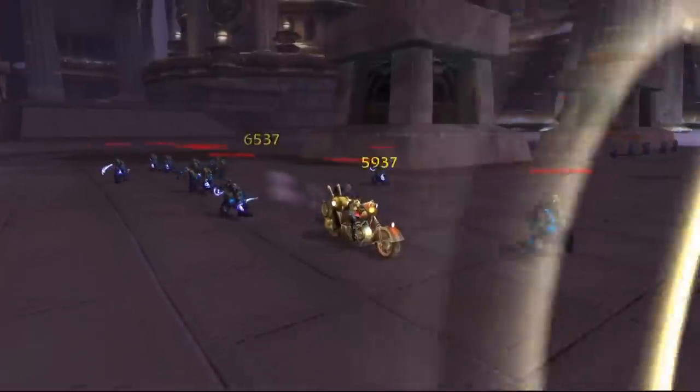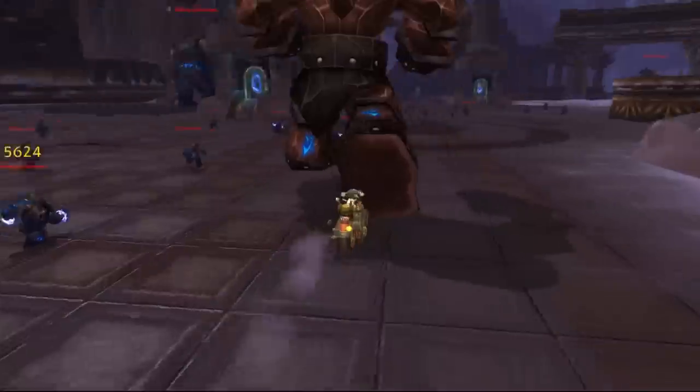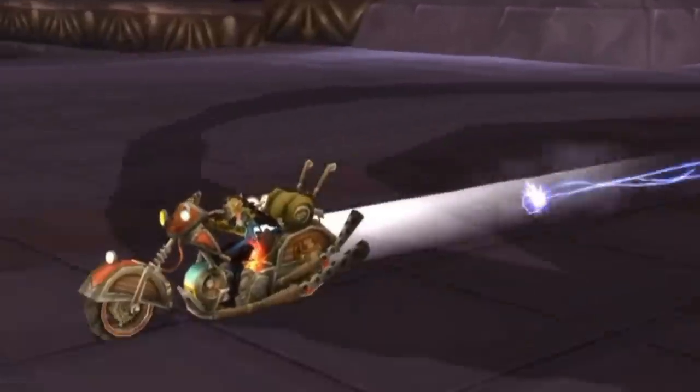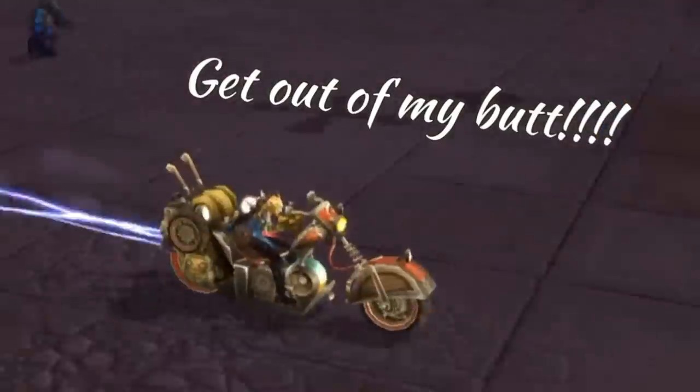It's not really summoning Algalon - it's opening the door that he sits behind. To open the door you need the key, because that's how locked doors work. To get the full raid clear that really does include Algalon, and to kill him week one means you need to down five different hard mode bosses.